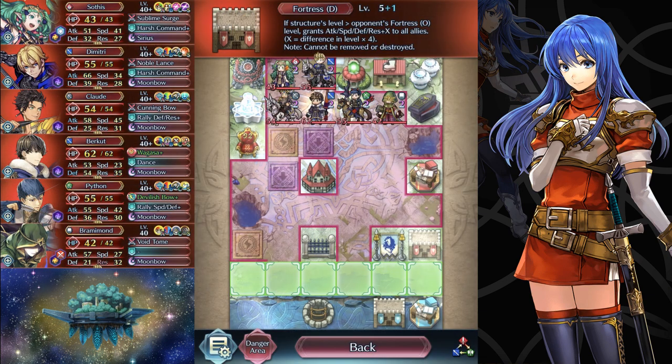Today's final map is a disgusting cavalry setup featuring super high investment Dimitri, Claude, and Python with a rally trap setup. Notice that if you attempt to bait out Claude or Python, the other can leap out to provide a rally, then get refreshed by Berkut. Additionally, if you've applied any penalties to the unit you're baiting, Dimitri could potentially jump out instead, allowing his range to overlap with the assisted bow cavalier's range. This setup is very strong and it's definitely not anything I would expect most players to be prepared for — it's a very structurally sound map.